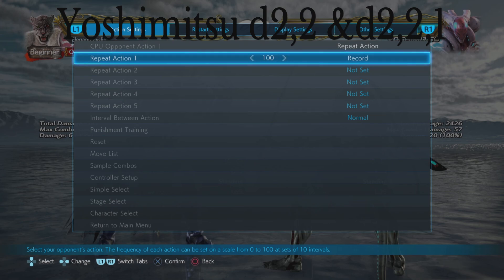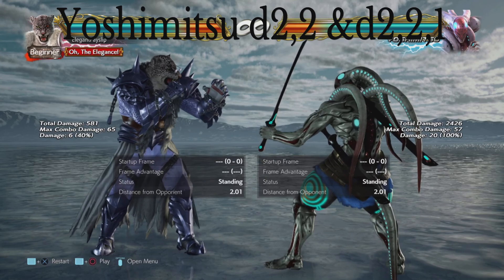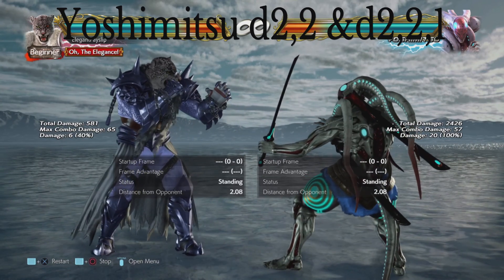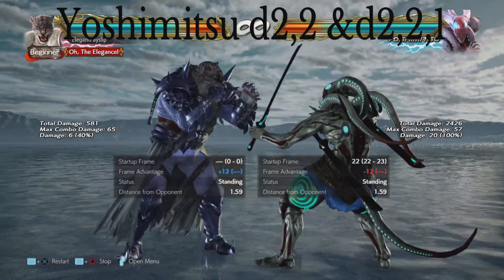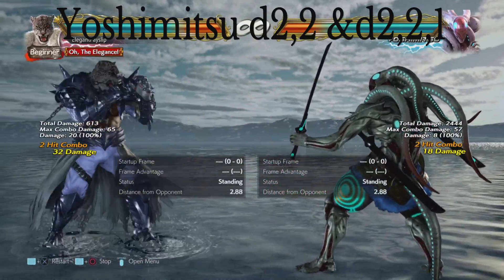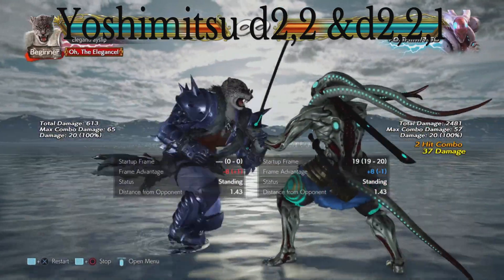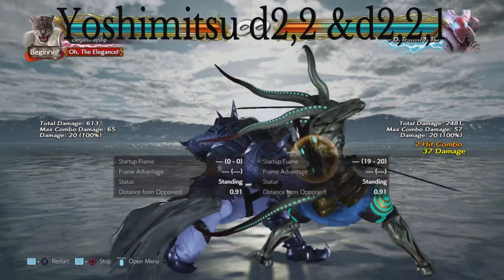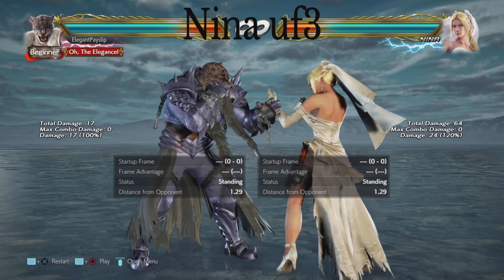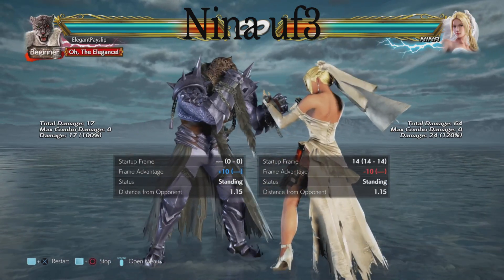Next up is Yoshimitsu's down 2-2, which can also be extended into down 2-2-1. The down 2-2 is minus 12 on block. If he puts in the third hit, that is a high — so duck and launch. Then for Nina we have a simple one: up forward 3 from Nina, it is minus 10. Someone on reddit was saying this never gets punished, so I'm including it here for that reason.